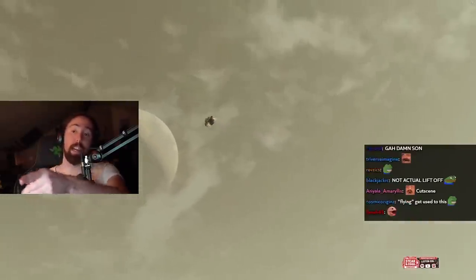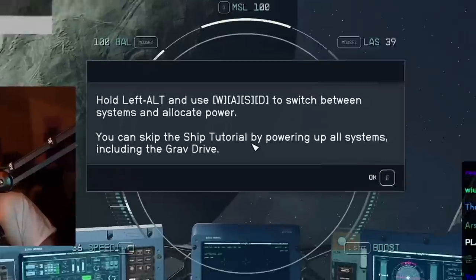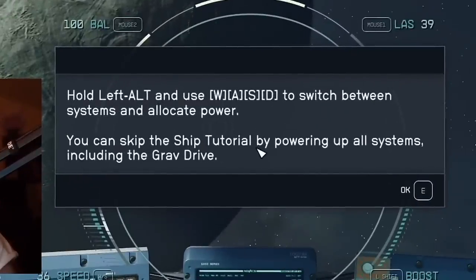I heard on Twitter you can't land on that one — it's more false advertising from Bethesda, bro. Wait, oh wait — I'm done. Hold Alt Left to switch between systems and allocate power.